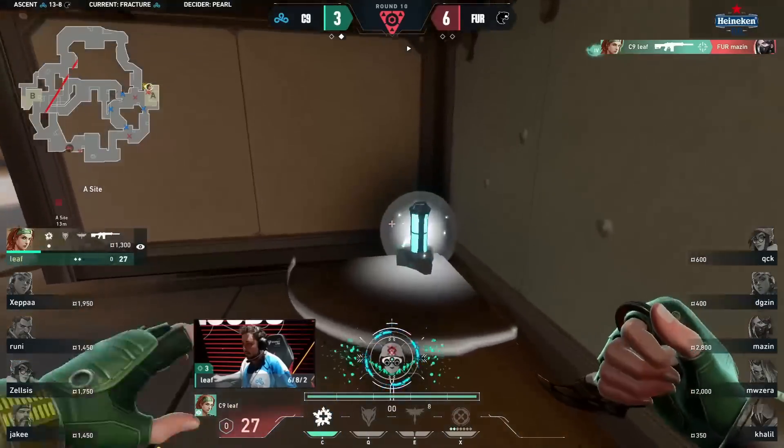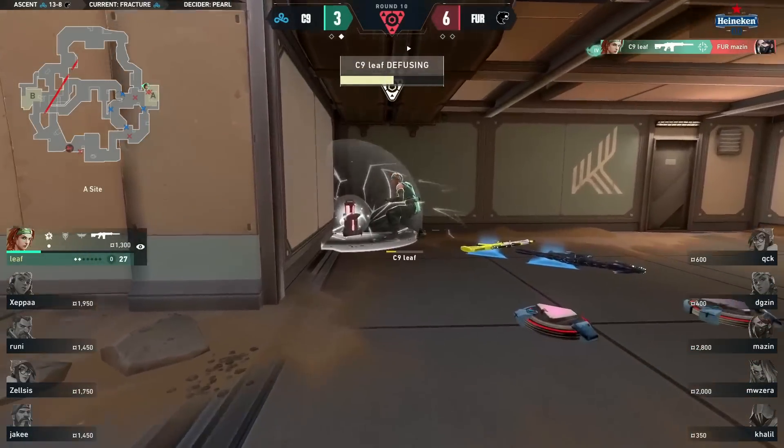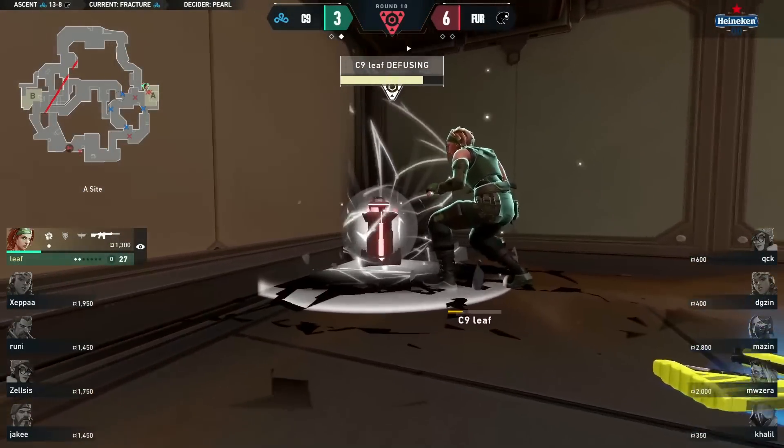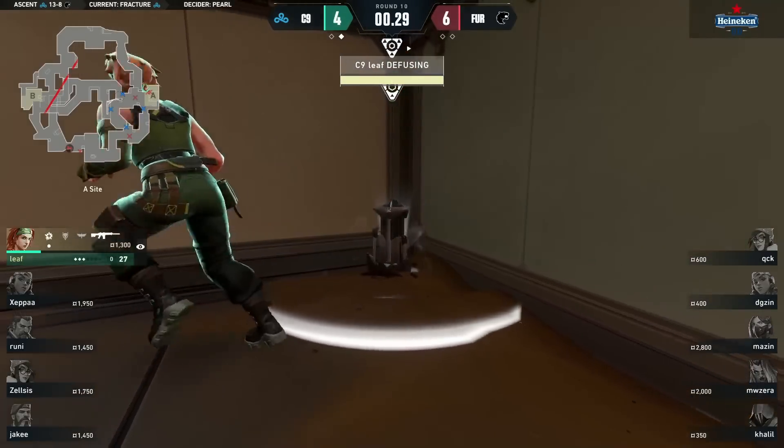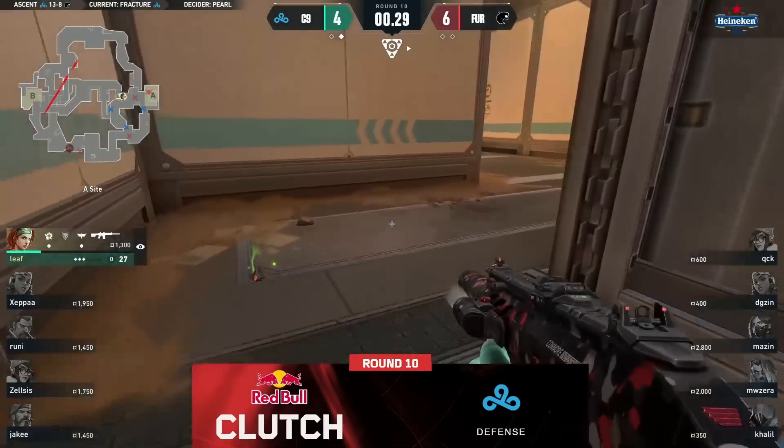It's winnable! He's gotten it down to one. Picks up a weapon, taps on the spike to bait and draw the swing from Azin — and he does. He doesn't have time. Does he? Does he? Close — oh my gosh. Unbelievable.